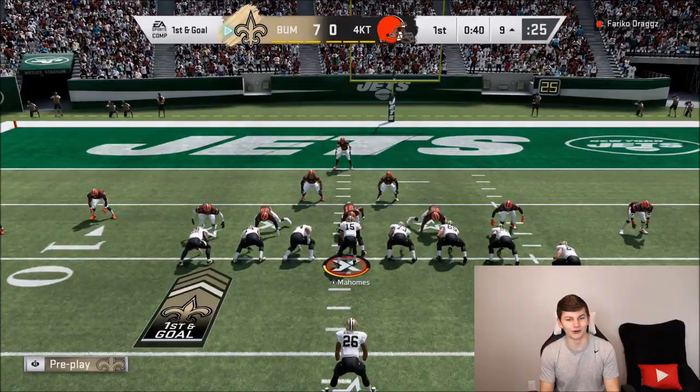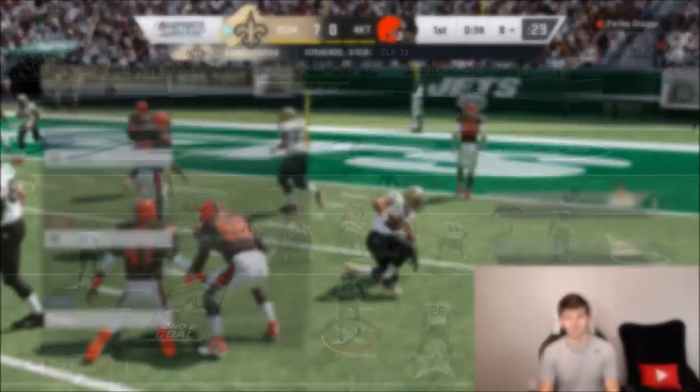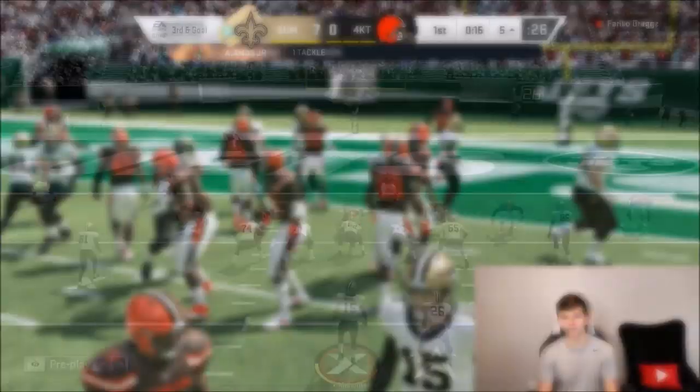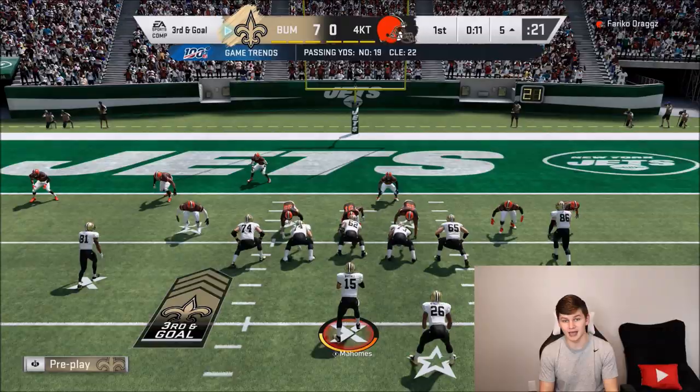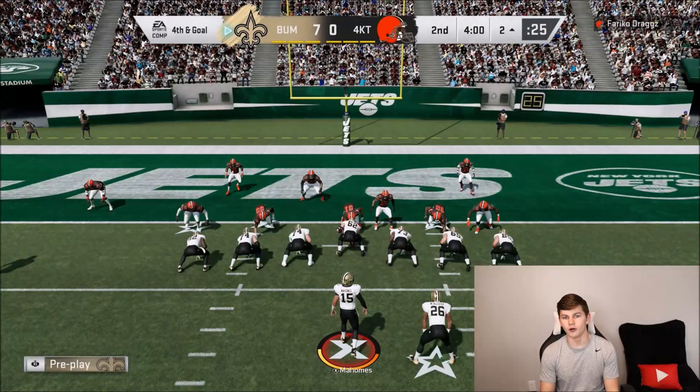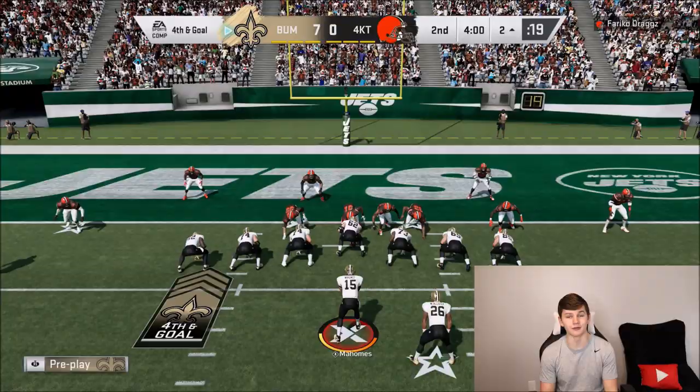Deuce McAllister getting the truck there but only picks up one. Let's try to run it again — might hit the outside if we can just hold the block on LT. Jamal Adams is going to be there, but Deuce McAllister just broke through a tackle and picks up a gain of three. I dove down for a reason, and that reason was to score a touchdown with Deuce McAllister. Running it on third and goal — we got tripped up. It's fourth and goal — I'm not settling for a field goal. Deuce McAllister, can we get in? And we do for the touchdown!